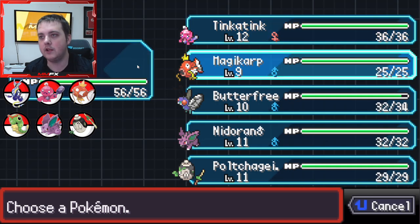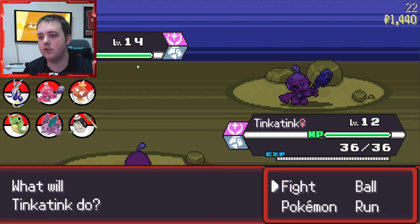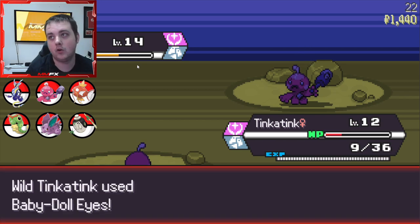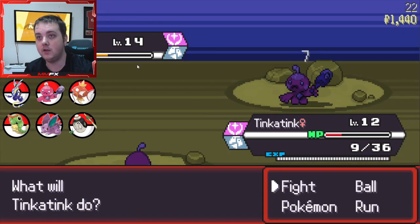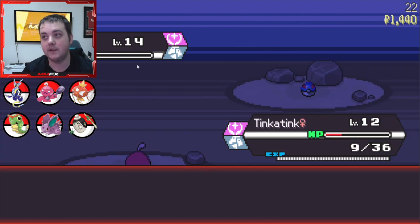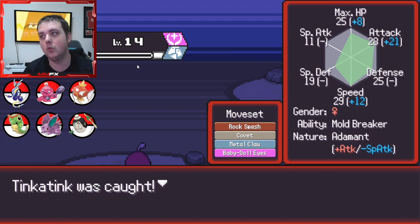This is where we need to keep an eye out - we are going to be catching all the Tinkerlinks we can because we need that huge power. We actually got 21 plus on attack - that's huge with adamant! Getting that this early is massive. We get more HP, more attack, more speed, and we've got adamant.